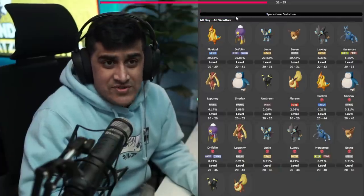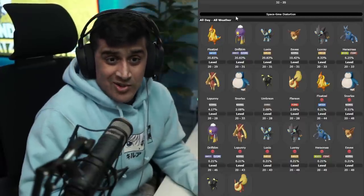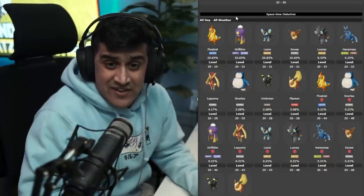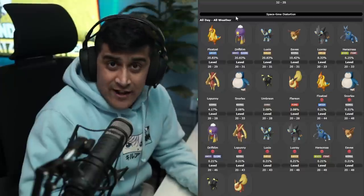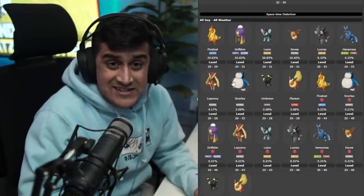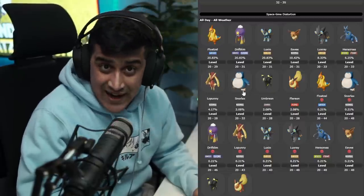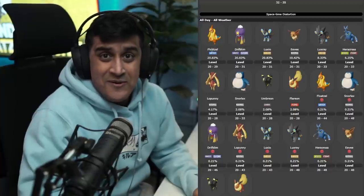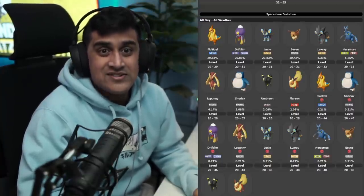Here are all the common spawns for the Crimson Mirelands: Floatzel, Drifblim, Luxio, Eevee, Luxray, Pelipper, Lopunny, Snorlax, Umbreon, and Flareon. Their Alpha versions have a 0.21% chance of showing up. If you need an Alpha Pokemon and it spawns, grab it quick because this pool spawns and despawns. Worst of all, if any happen to be shiny they're gone if you don't get them in time — that's what happened to me with the Floatzel. So catch things quick by stunning them.